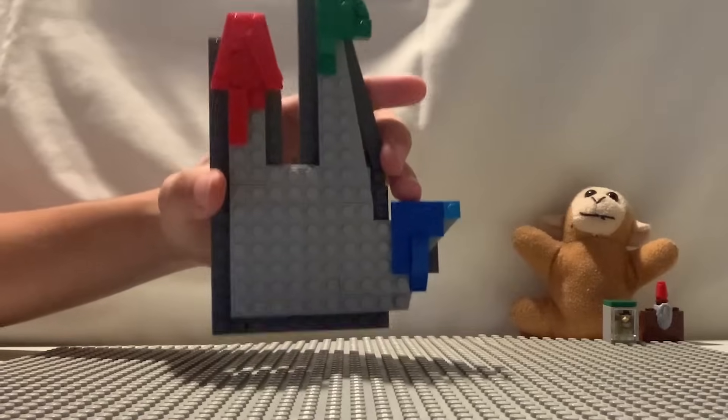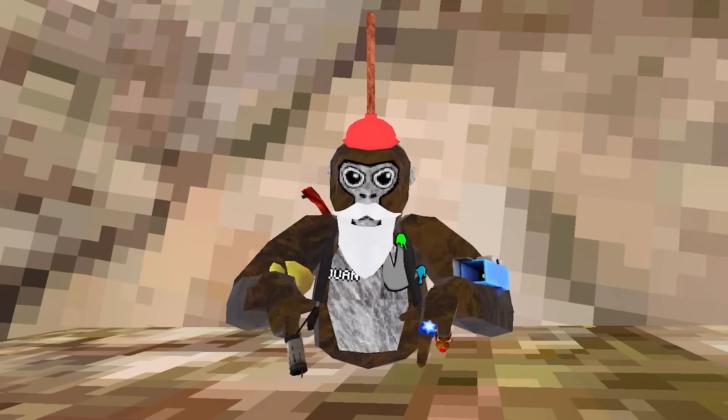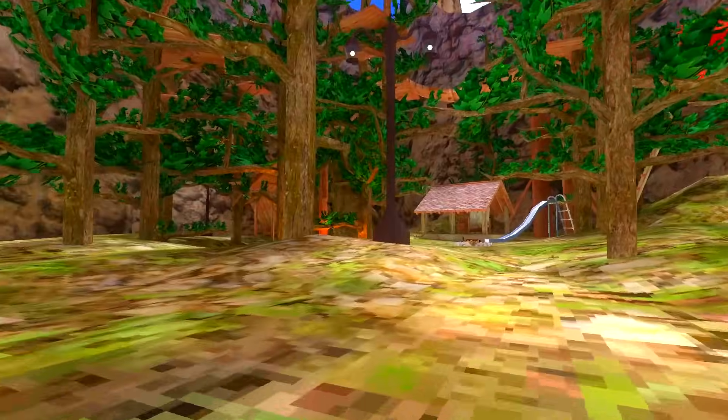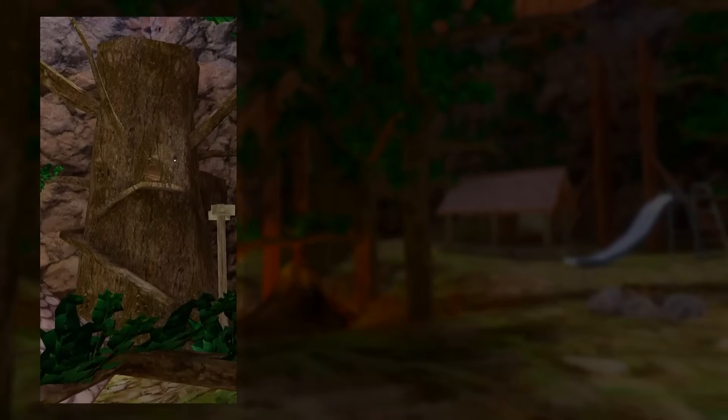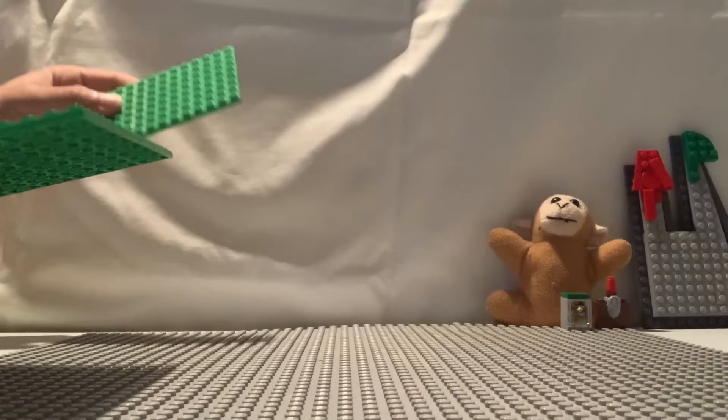All right, that's all I could get for that — now let's move on. The next build is the map I'm currently standing in: the forest. The three parts we're going to recreate are the stump, the trees, and the iconic campfire.